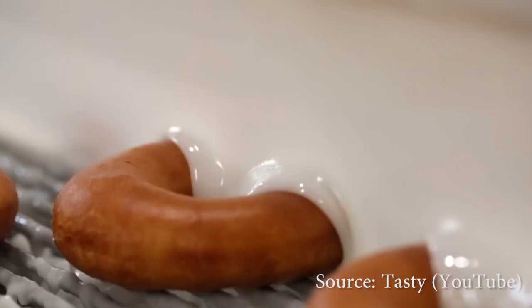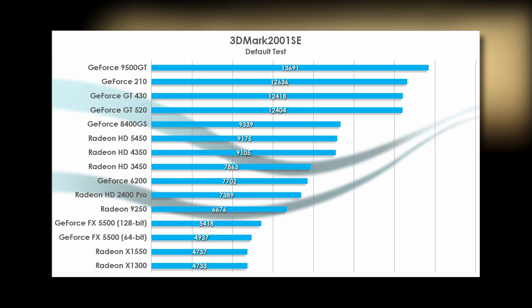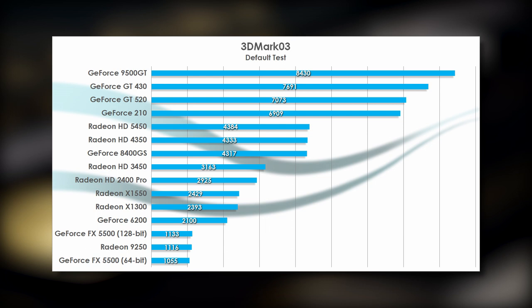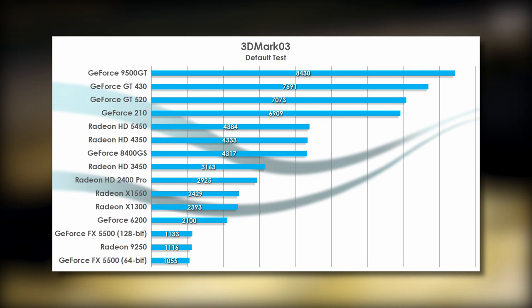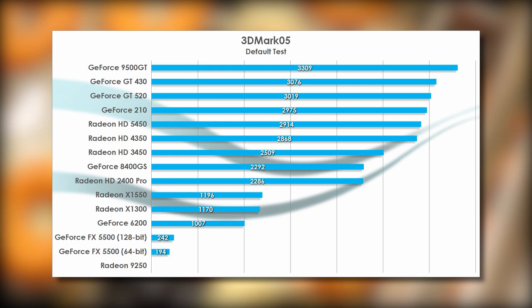For our requisite 3DMark test, we start off with 2001 SE. The top performers are kind of unexpected, because 3DMark 2001 depends more on things like pixel fill rate and memory bandwidth, with other parts of the GPU being fairly underutilized. In 3DMark 03, we see the 9500 GT once again dominate, its robust fill rates bolstered by having the highest memory bandwidth of the bunch. The GT 430 might have more texture and shader throughput, but it's held back by 25% less memory bandwidth. None of the ATI cards come close to NVIDIA's best performers. 3DMark 05 tightens the group much closer together, with the 9500 GT bumping ahead again. The Radeon 9250 lacks DirectX 9 support to run this test, and the GeForce FX cards could only render screenshots.